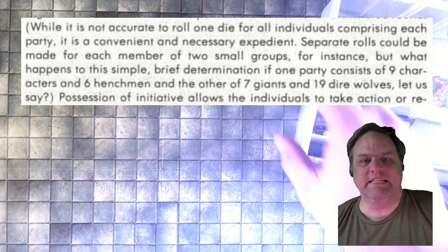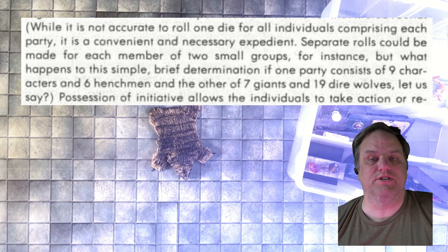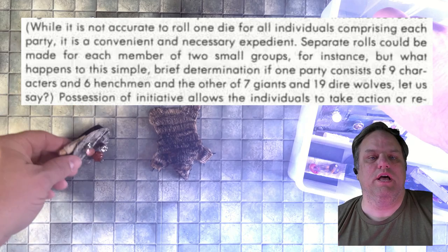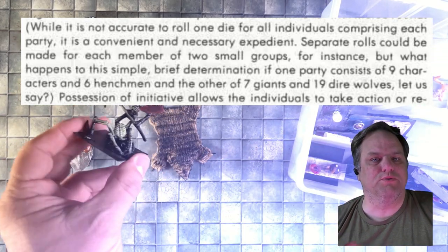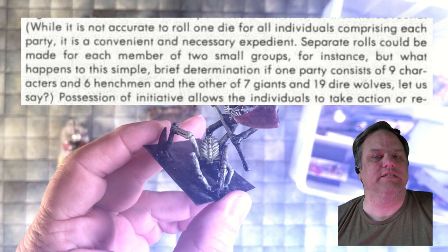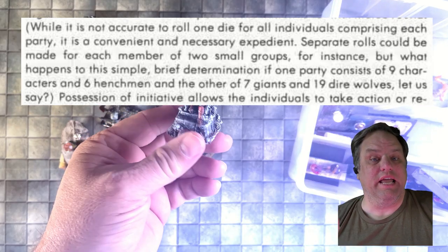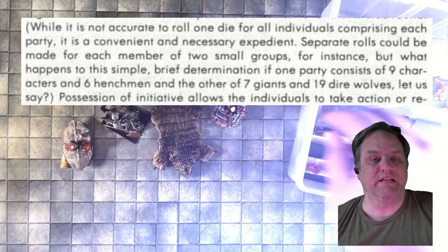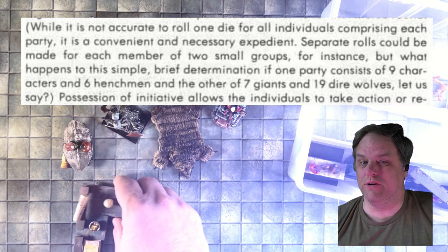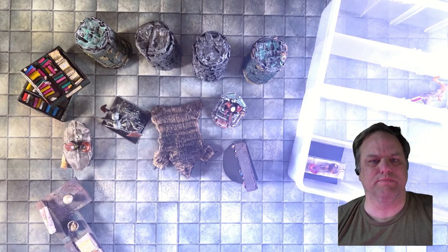By the book, a D6 is rolled for each opposing force — the entire adventuring party and all of the monsters — and the results are compared, so two total dice are rolled. The entry in the DMG states that rolling one die for the entire side is not accurate, and that separate rolls can be made for each member of a smaller group. It also mentions that larger groups will find this unwieldy. How we are doing this is a spin on that paragraph on Initiative in the Dungeon Master's Guide.